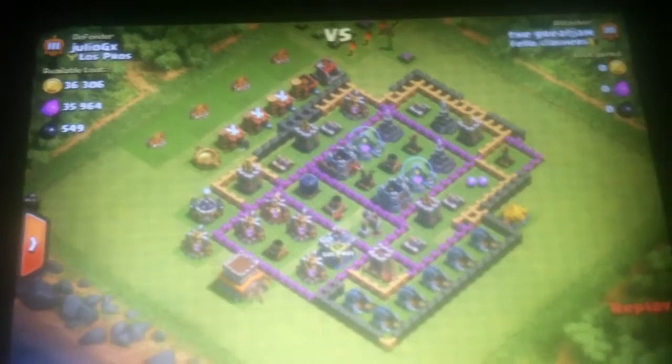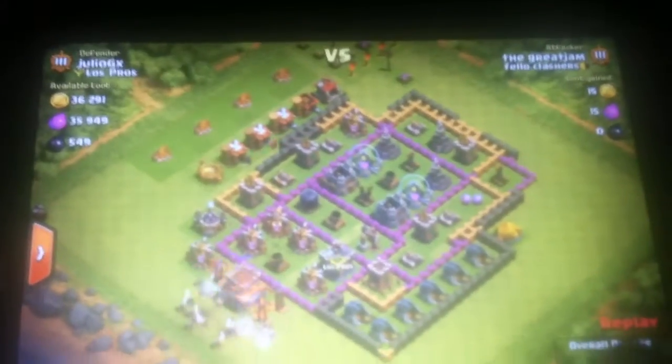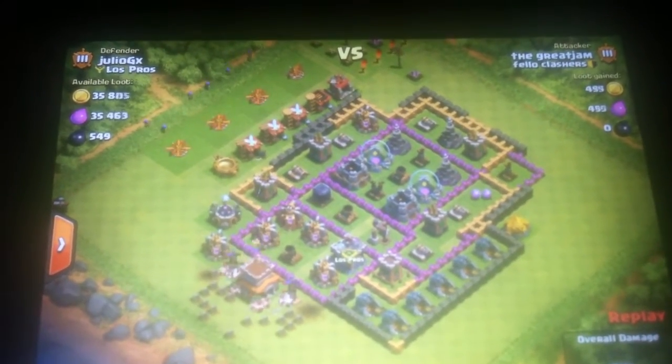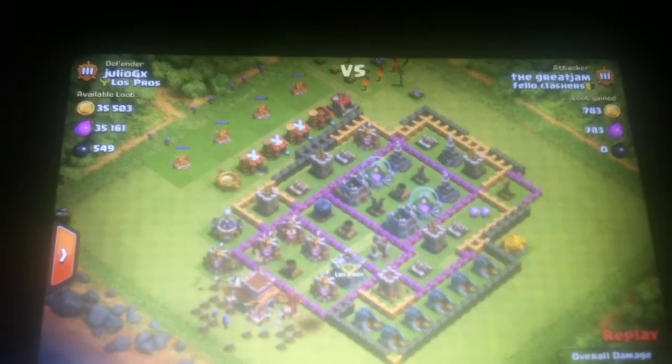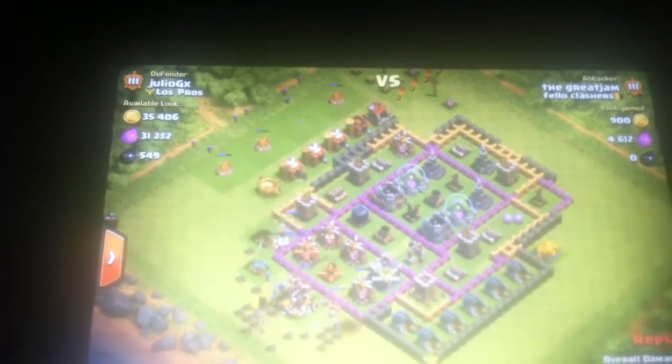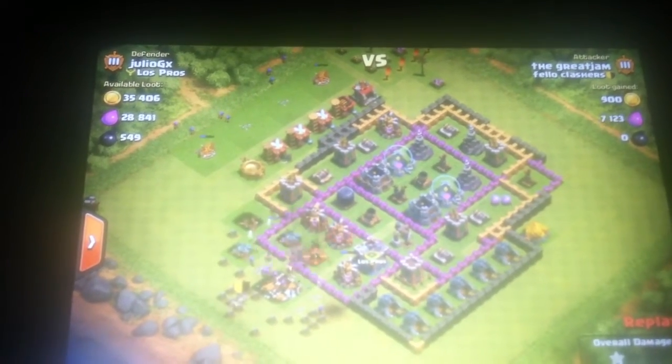I'll show you one with the jump spell. If you're not at Town Hall 8, you can just use lightning spells just in case you miss some of that dark elixir. Sorry about the brightness. This isn't really about gold and stuff, it's just about getting dark elixir. As I place my troops, I just place a jump spell right there.